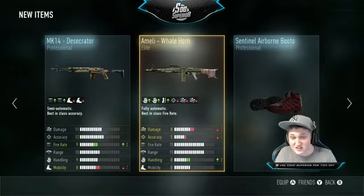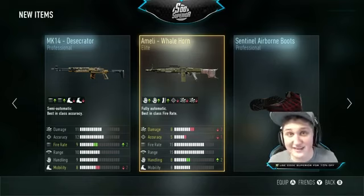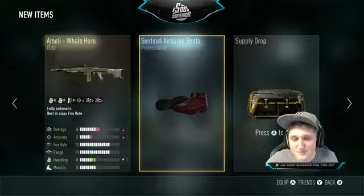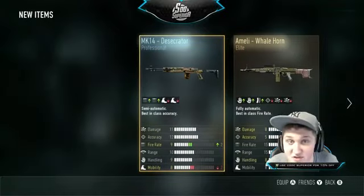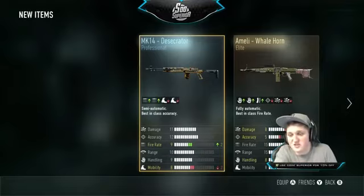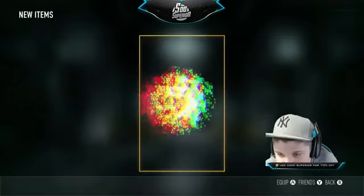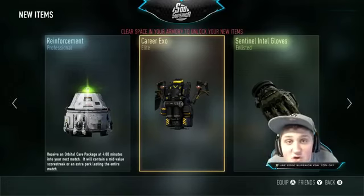Hell yeah! I mean it's an awful gun — it's shitty as hell — but that's an elite thing, that's good. We got some swag, we got some red bottoms, and then we got this gun which is absolutely garbage. Like it literally just looks like garbage — what is that camo? Okay, anyway moving on to the next one.